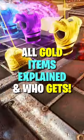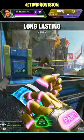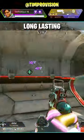All gold items explained and who should be getting them. Gold Helmet is a straight up 20% reduction in your ability cooldowns. Longer cooldown legends like Gibraltar, Bangalore, Seer, and Crypto can make great use of this.